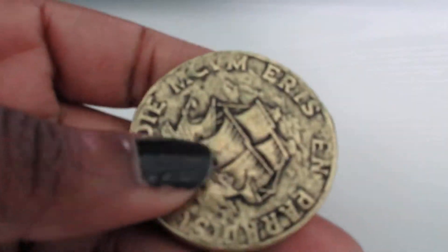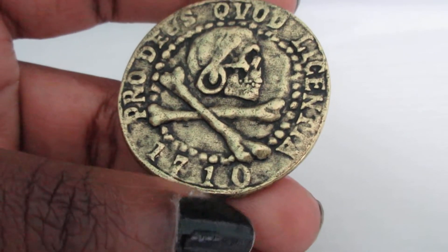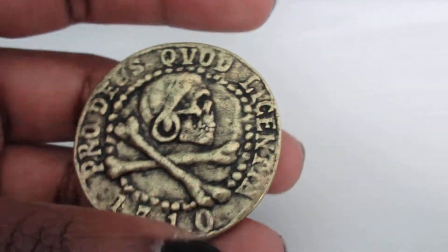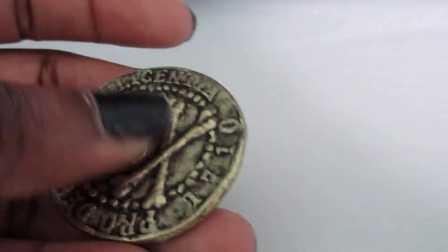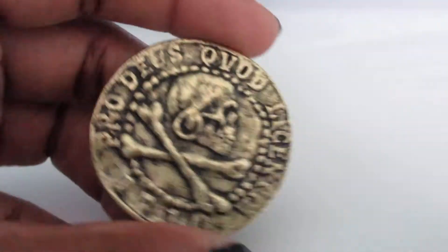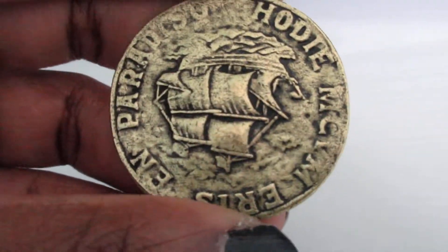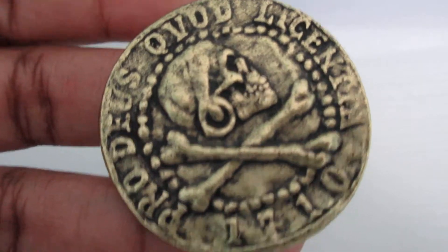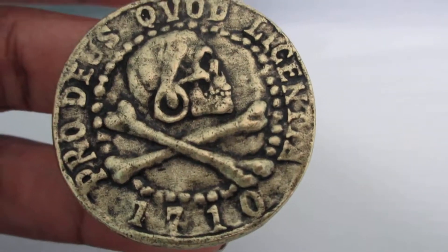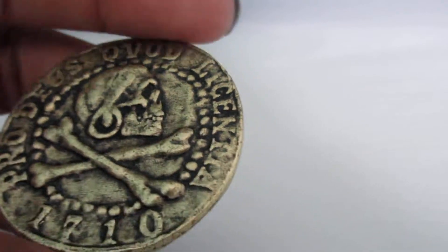This is the coin that you get when you pre-order the game. Whether you get the standard edition, the special edition, or the collector's edition, you get this when you purchase the game. Just showing you guys this little unboxing — you get the coin. It says 1710 on it.